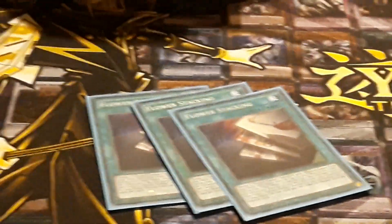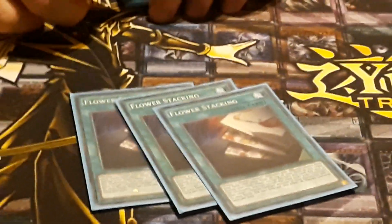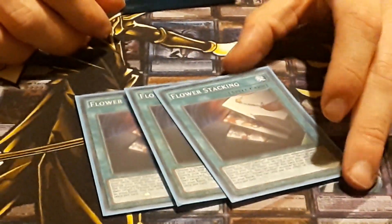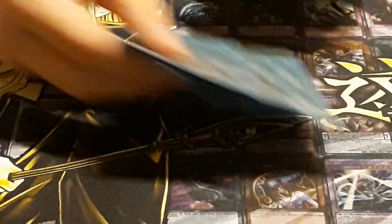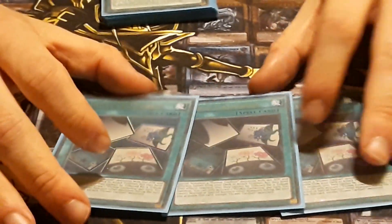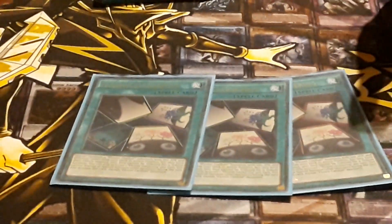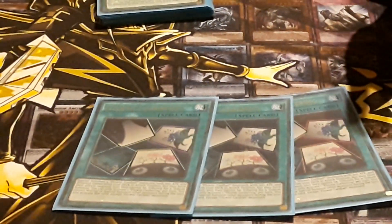And then Three Stacking — it takes three flower cardians from the deck and stacks them on top. And during the end phase you can banish her from the grave, except the turn it was sent, to add a flower cardian from grave to hand. Nice little card. And then Three Flower Gathering — summons four flower cardians from the deck. Like, broken! A bit busted. But it's in flower cardians, so it's really fair. It would be banned if it was in, like, Crusadia or something.